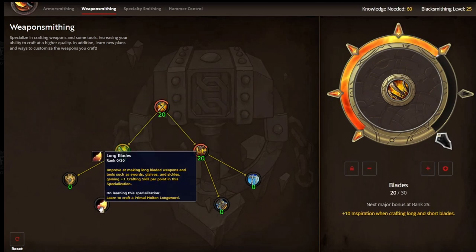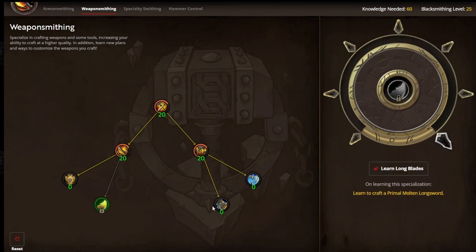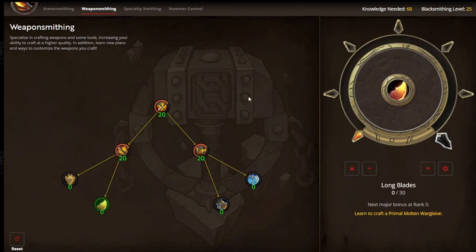We're now at 20 points, and we have unlocked the ability to get Long Blades. We have now gotten all of the recipes unlocked for our Weaponsmithing focus.